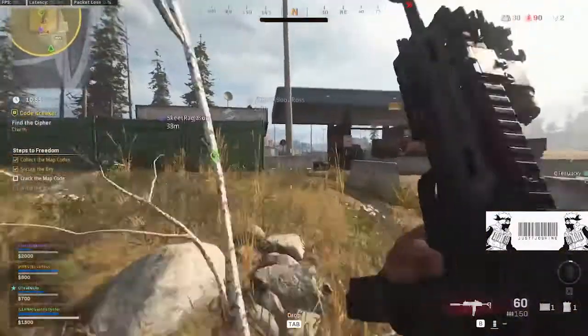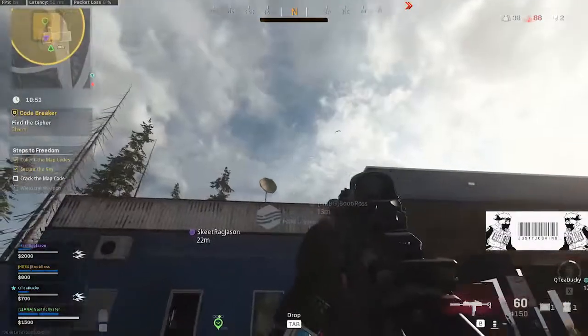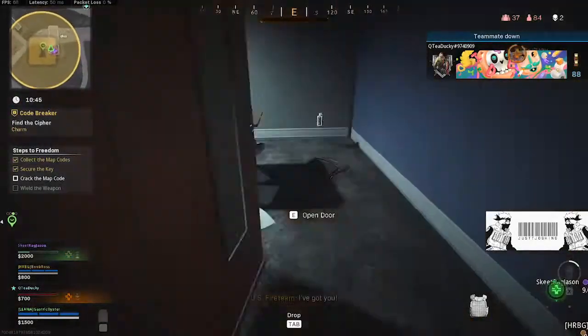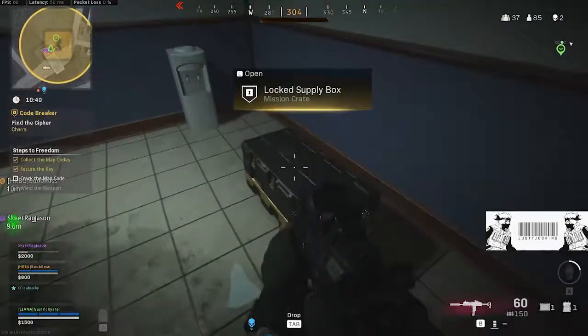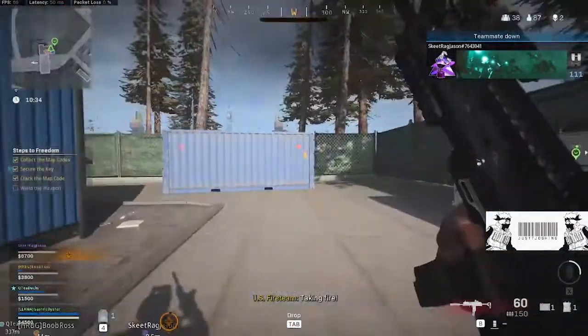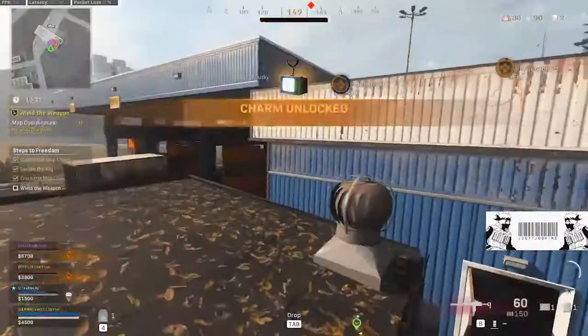The next step was to unlock a cache, which was pretty close to me. I ran to my teammates who were already on it but getting killed, so I decided to do it myself. I check one room — not in there — then I see a little box over there, check that out, and that was it. I pick up the code thing. Now our last step is to go find the blueprint.